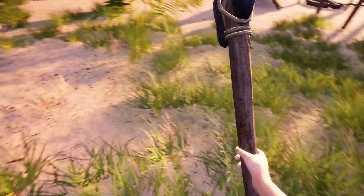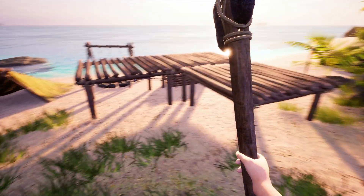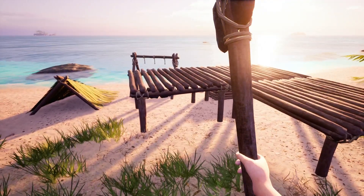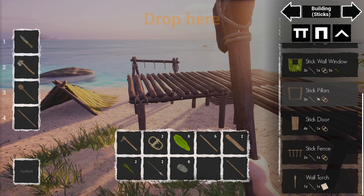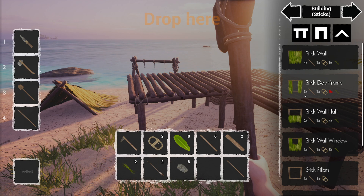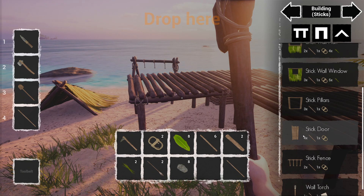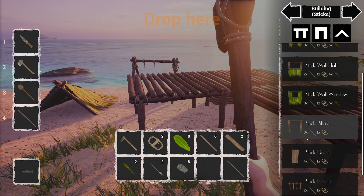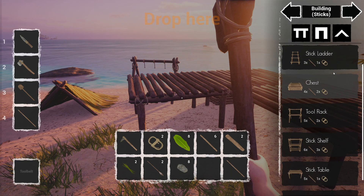Oh there it is - you can really just hardly see it. Let's have a look. I don't want to go too big because it's going to take a ton of rope isn't it - everything needs a bit of rope. Stick fence, stick pillars, stick door frame. Stick - what the hell was that? Is that for the door - is that the chip of the door? Foundation - stick ladder.